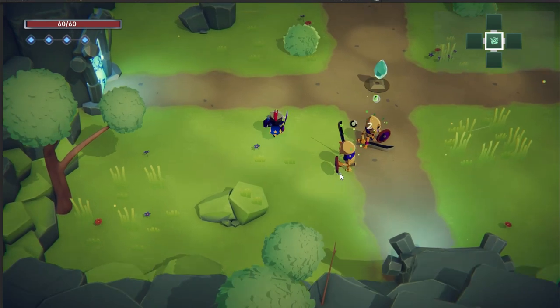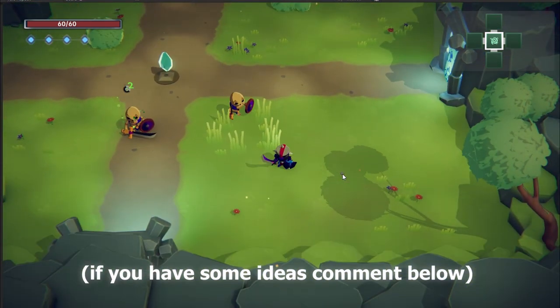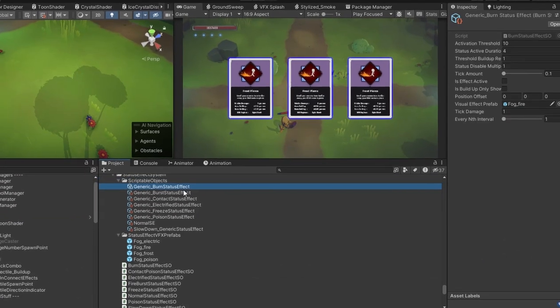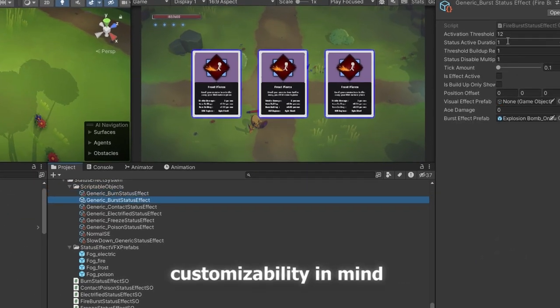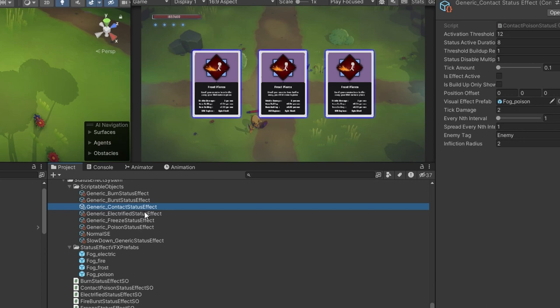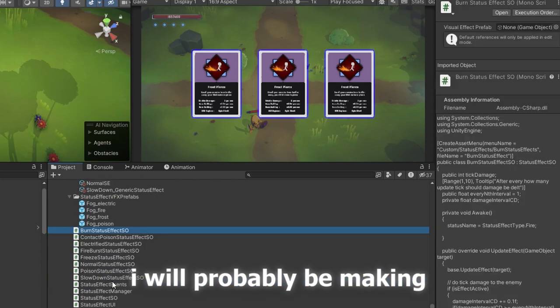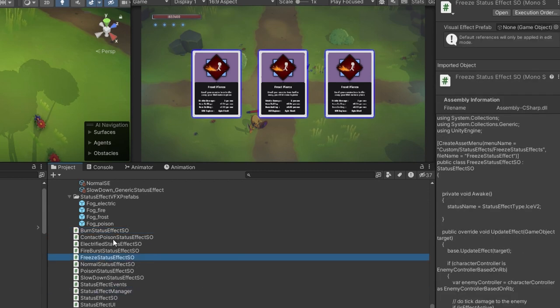I'll probably be tweaking these with playtesting feedback and I also have more ideas in mind. But the important thing is that I have implemented these with customizability in mind, so it's easy to add a new status effect without changing existing stuff, and the implementation is quite unique. I will probably be making a separate tutorial for it, so stay tuned for that.